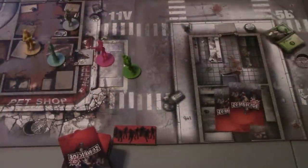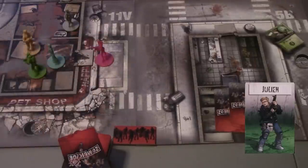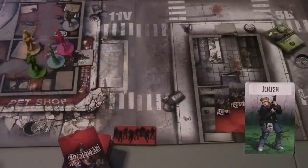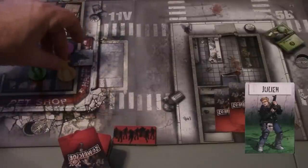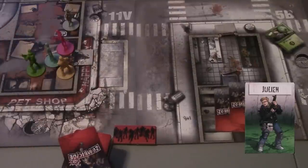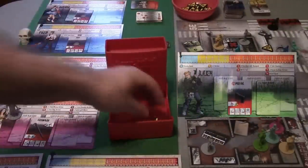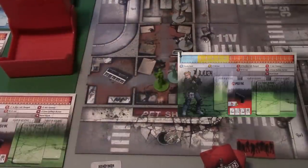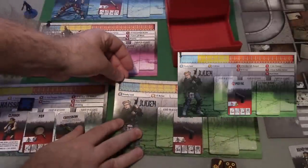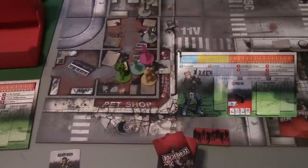Next up is Julian. He steps into the room. He's got two actions remaining. He'll shoot the remaining zombie with his pistol — ranged zero to one, one die, hits on a four-plus. He rolls and gets a six, killing a zombie. That zombie is dead. He gets an experience point, now at one. We place a noise token there. That ends his turn.